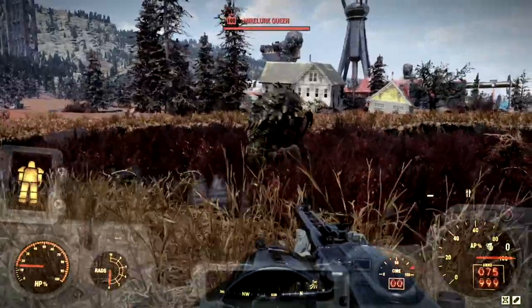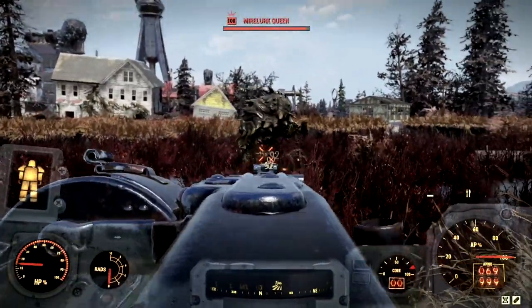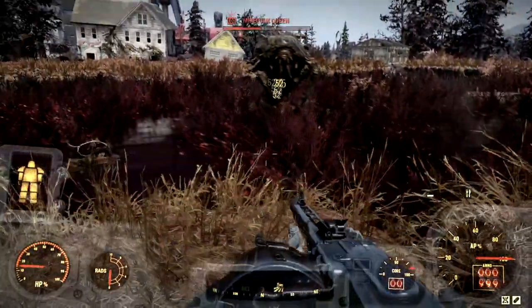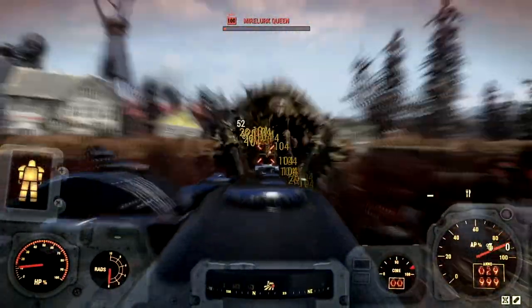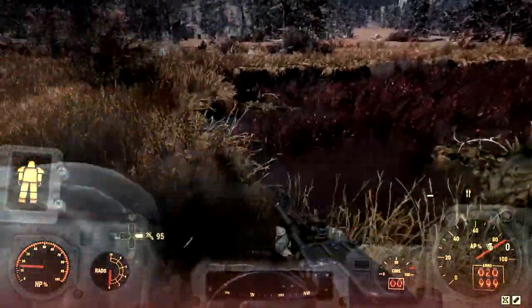The next wasteland beast on my list for the demonstrations is the level 100 mirelurk queen that goes by the name Mrs. Krabs. Let's just start by blasting her feet — I don't even think she realizes I'm over here. She's definitely crippled now — look at her all limping around. Let's just finish her off with face shots. And just like that, this disgusting mirelurk queen is no more.